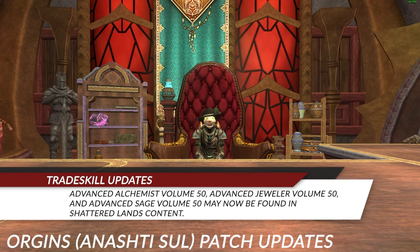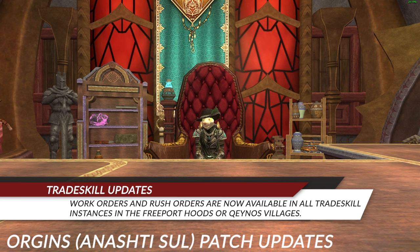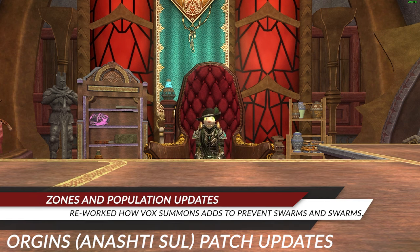Advanced Alchemist Volume 50, Jeweler Vol. 50, and Sage Vol. 50 are now available in the world. The Teak Saw will no longer incorrectly indicate that it is for fishing and not for foresting. Work orders and rush orders are now available in the trade skill instances. Reworded Vox Summons to prevent swarming. Corrected an issue that prevented players from getting into the Majdul's Gulch instances, and rebuilt the Spirits of the Lost spawn zones.